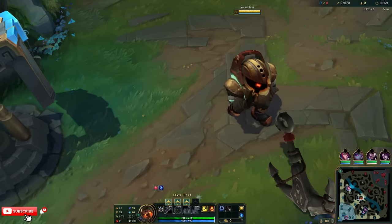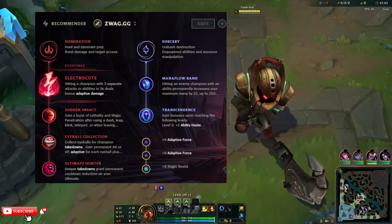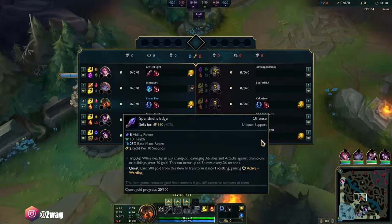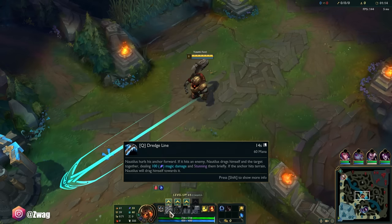Alright everybody, welcome back to another video. Today we're playing some Nautilus in the mid lane. We're running Electrocute, Sudden Impact, Eyeball, Ultimate Hunter, Mana Flow Band, and Transcendence. We're gonna go AP Nautilus and burst enemies. Everybody thinks he's a tank, but he actually can be played as a mage.